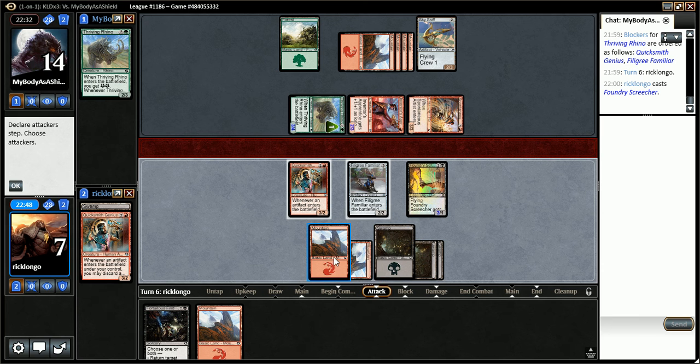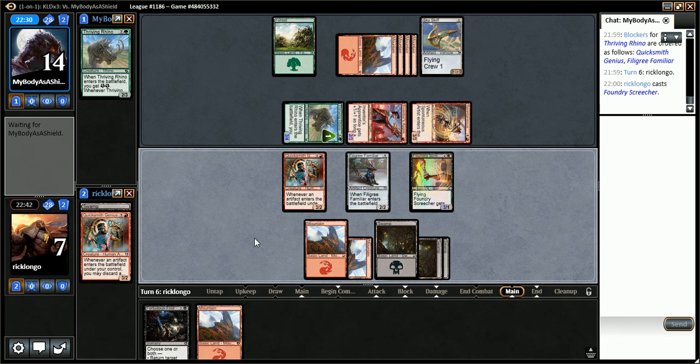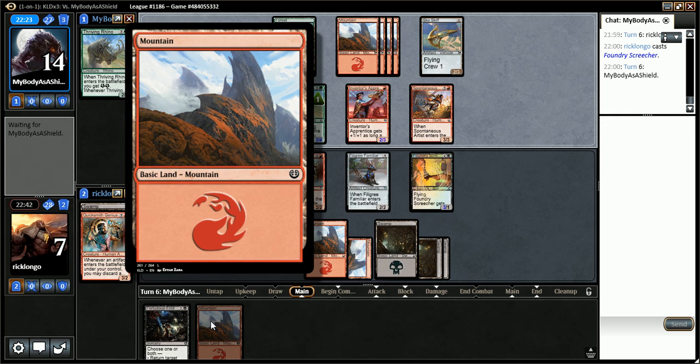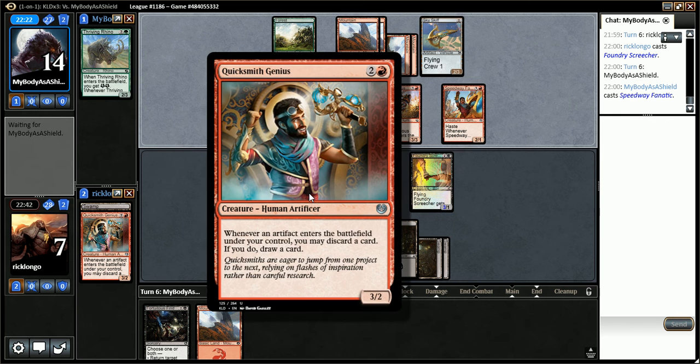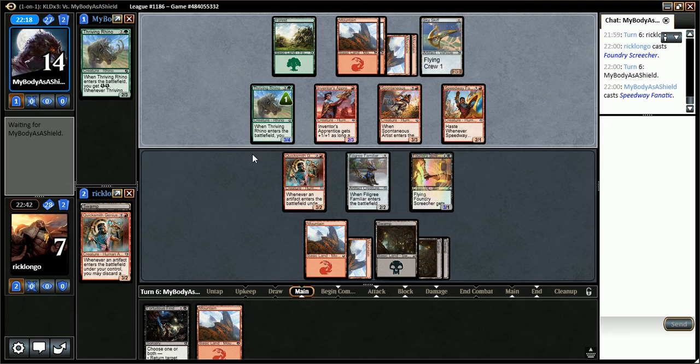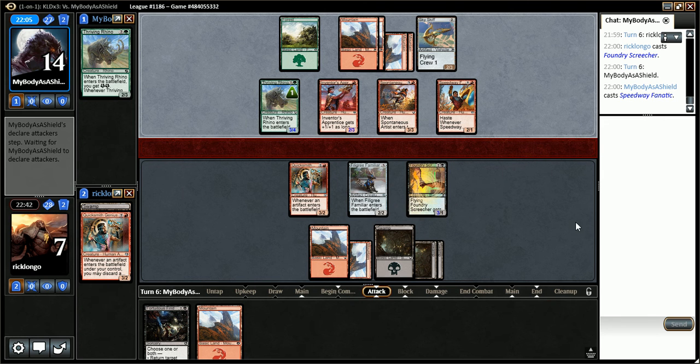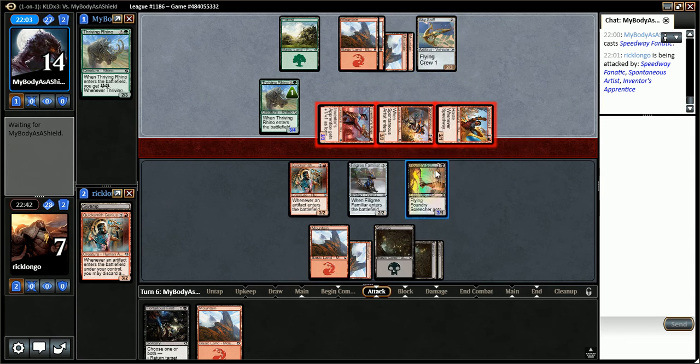The reason why I want to have cards in hand is because of this guy. If I draw into an artifact, I can just go ahead and try to make that happen. Speedway Fnatic - at this point I'm far enough behind that I don't really want to... If he had Crude, his Skyscaver would definitely just block it.